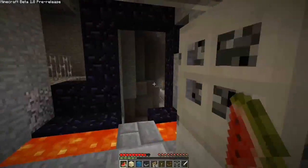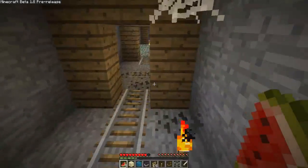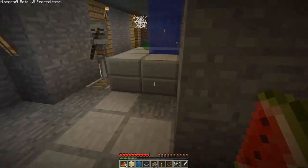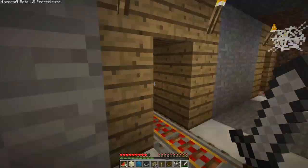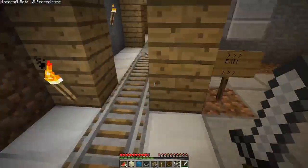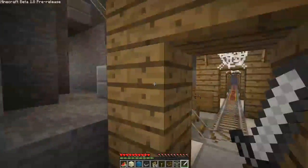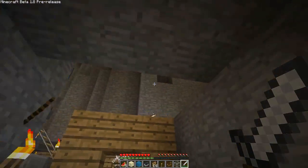These are by the way the randomly generated tunnels — we found this mine and this is randomly generated. All these little porches made out of wood are randomly generated. Now we've added some mine tracks and stuff, but the tunnels themselves are randomly generated. Very very cool new addition to the 1.8 update.